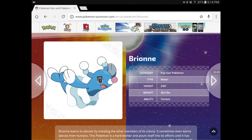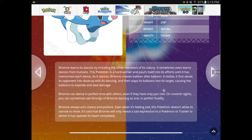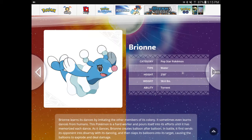I kind of like Popplio though. I believe it's gonna be a siren in the Chinese leaks, which is likely gonna be true. Let's read this. Brionne learns its dances by imitating the other members of its colony. It sometimes even learns dances from humans. This Pokémon is a hard worker and pours itself into its efforts until it has memorized each dance. As it dances, Brionne creates balloon after balloon. In battle, it first sends its opponent into disarray with its dancing, then slaps its balloon into its target, causing the balloon to explode and deal damage. Cool. I think Brionne is gonna be Water/Fairy. I think it's Water/Fairy.